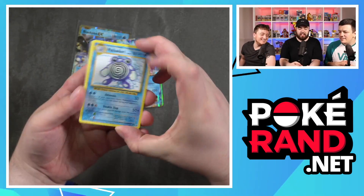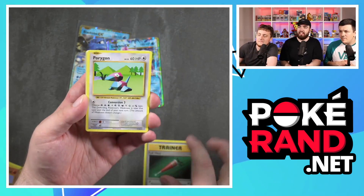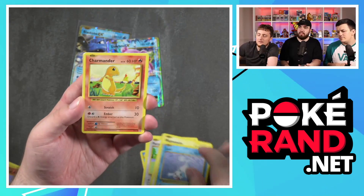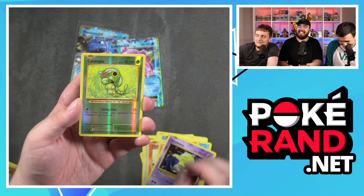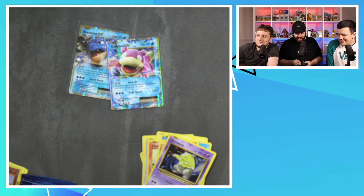Come on, baby. Charizard, give it to me. Full Art... Porygon, Magnemite, Seel, Charmander, Ditto, Feet, Tracey, Caterpie, and a Starmie. Trash. No hits that pack.